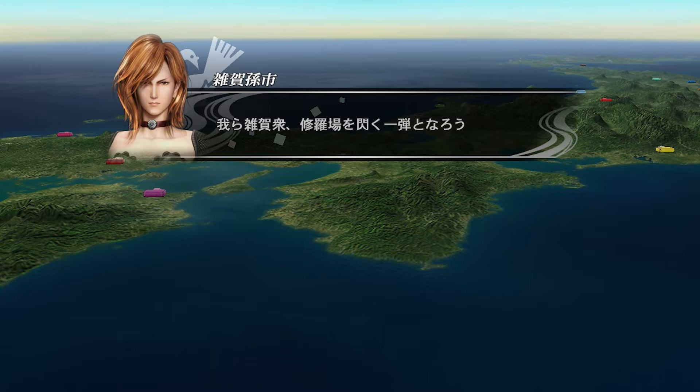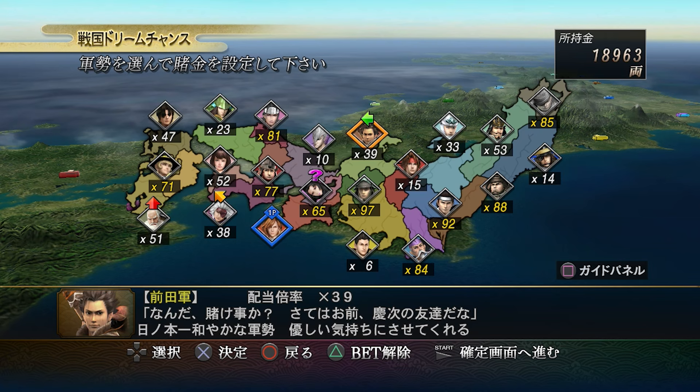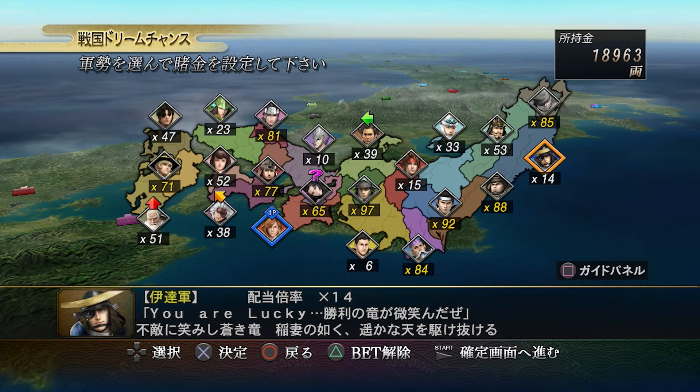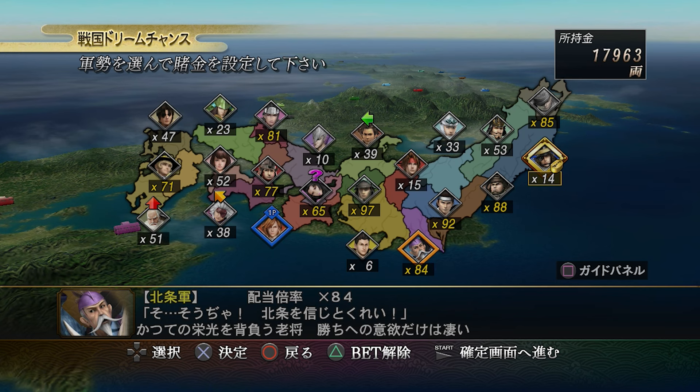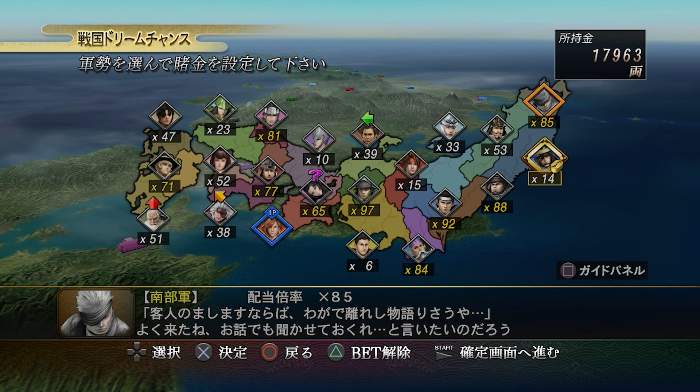This conquest mode is basically the same as the story mode in Basara 3, which is kind of dumb. This is like the Sengoku Basara version of extreme mode - it's a mode they put in basically every game. The only game it's not actually in is 4 and its expansions. So this mode is like a gambling mode where you bet on who you think is going to survive to the last, and they've got multipliers based on their survival chances.